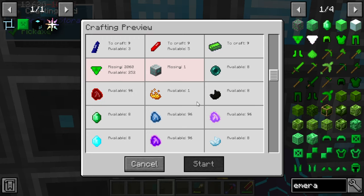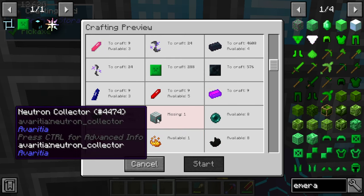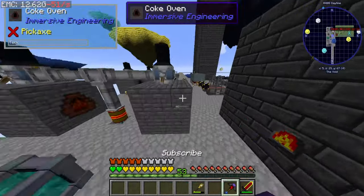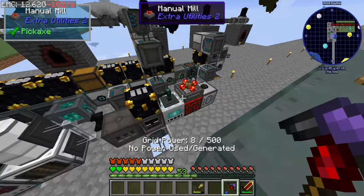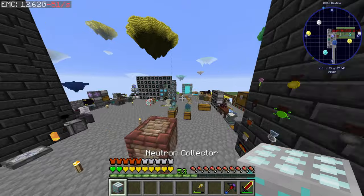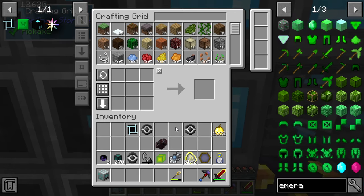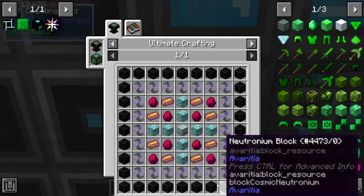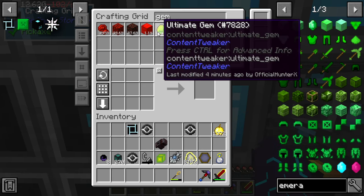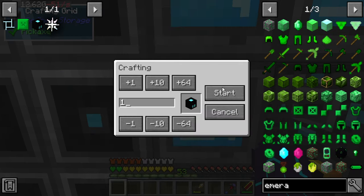We're missing emeraldic. Wait, since when do we need a neutronium collector? Where did that come from? That's fine. We don't need this anymore. And why we don't need this anymore? Because we've already got our neutronium blocks. So that's good. Why is it telling me that I need to auto-craft ultimate gems when I have them? Oh, you're telling me I'm missing emeralds? I'm missing emeralds.